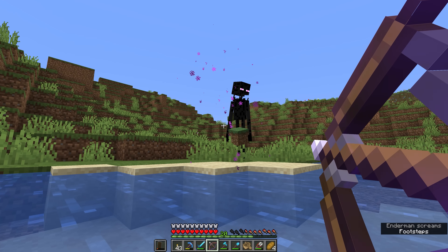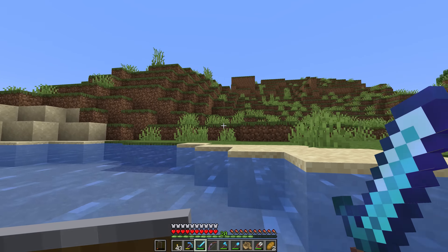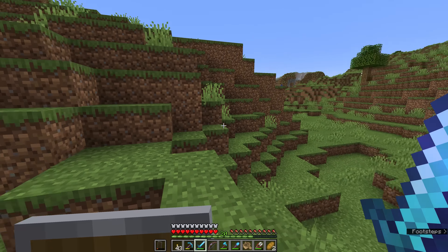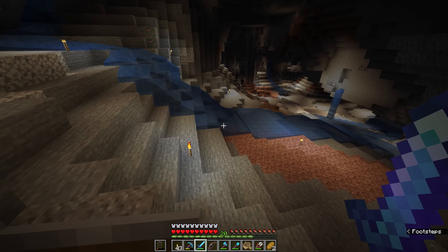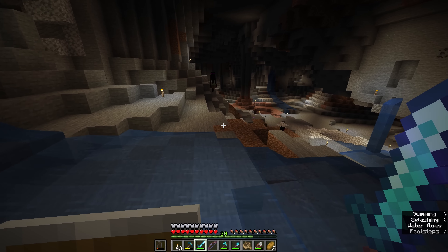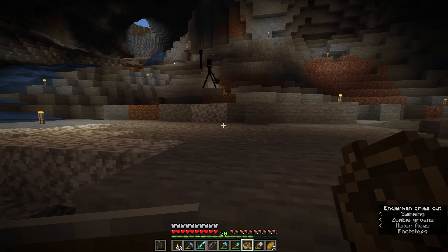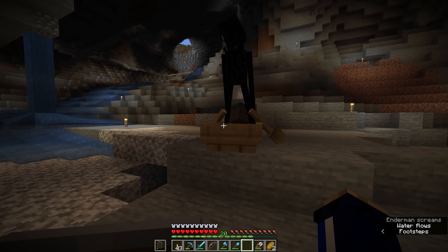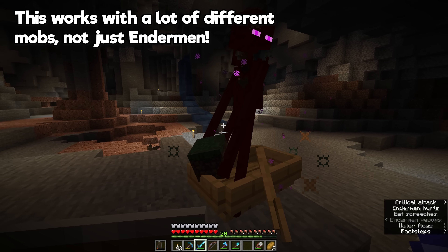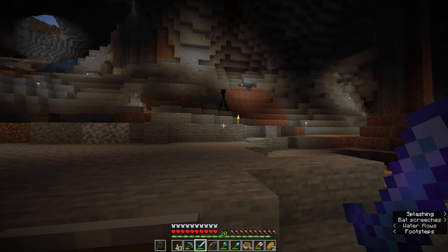Bear in mind that if you try to attack Endermen using a ranged weapon, they will dodge your arrows and teleport away. If they're aggressive, they will usually return, teleporting in from a different angle — but if they pathfind far enough away from the player, sometimes they'll just give up entirely. If an Enderman accidentally makes contact with water, whether it teleports there or steps in, it will take a single point of damage and immediately teleport away again. Another strategy — though you have to be quick — is that Endermen can be put in boats. If you see one running up towards you and put a boat down right as it's approaching, it'll get stuck in the boat and be immobilized, allowing you to take it out easily. They don't even teleport away when that happens; they're kind of stuck as a passenger.